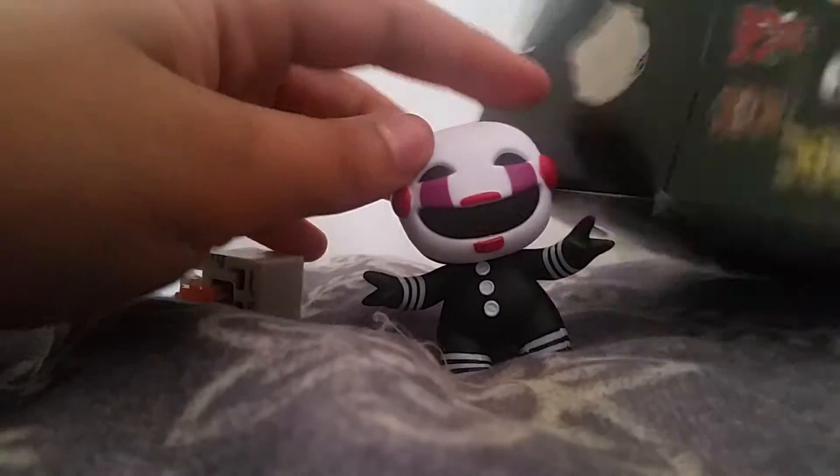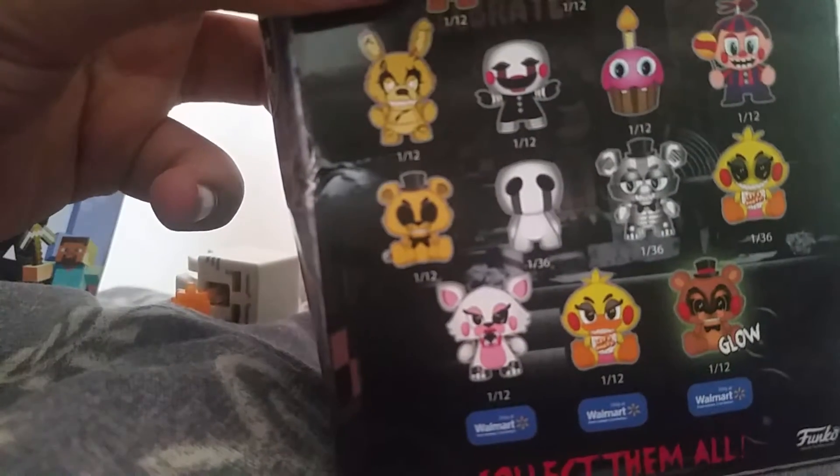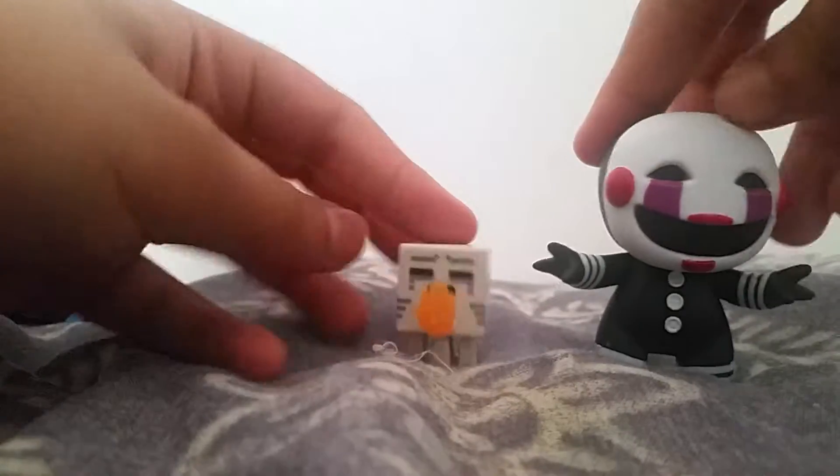Let me check — and yes, the Puppet is actually on the right. Right here — there's the Puppet. If I didn't get the Puppet, then I would rather have had Golden Freddy. There's basically a 1 out of 12 chance for every figure. That's so cool — so we got both of these.